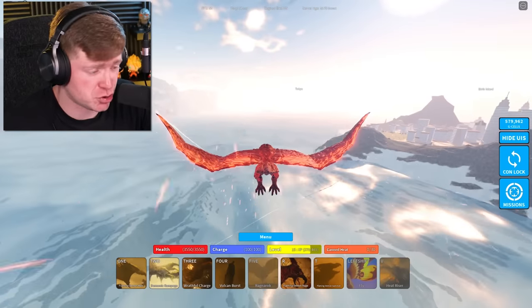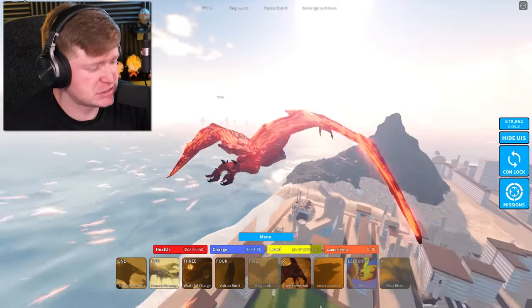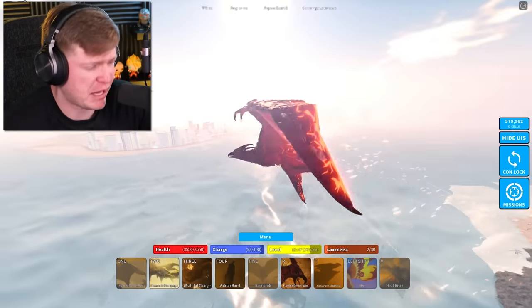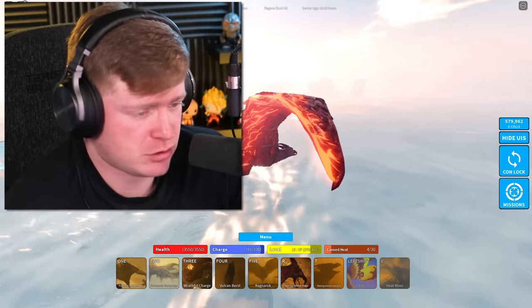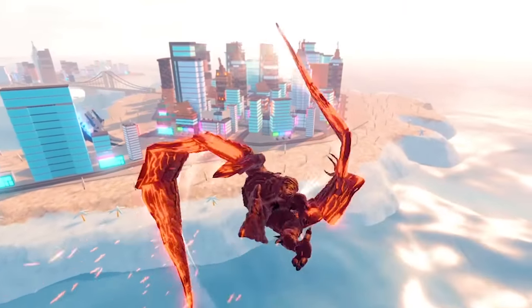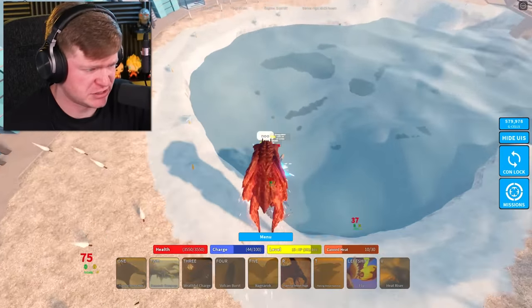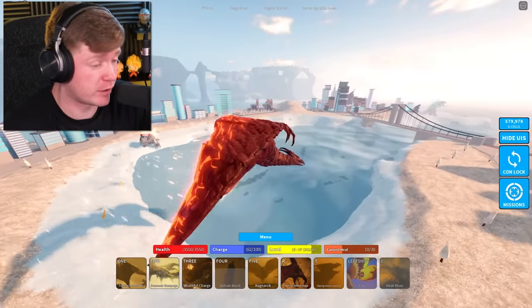Ghidorah's a little bit too weak right now. What about my boy Rodan? That is our next contender up here. While I'm in the sky, let me go ahead and do some moves. I've got our one move — that's like a peck or something. And we've got the Demonic Rampage as the number two. I don't even know what to call that — that was pretty cool I guess. And we've got the number three, the Wrathful Charge. That move is pretty cool. And then the Vulcan Burst, which I'm going to do right here on these guys. That move wasn't too bad.